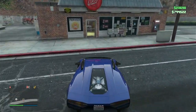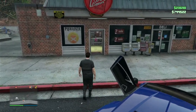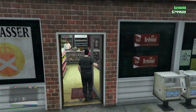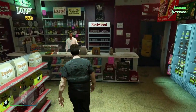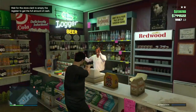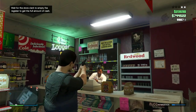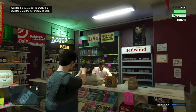To rob a store in GTA 5, go to your map and find a store location. There are various ways to do this, but what I like to do is grab a gun and aim it near the clerk. Do not shoot him, or it will take longer to get the money because you have to go behind the cash register and collect it yourself.